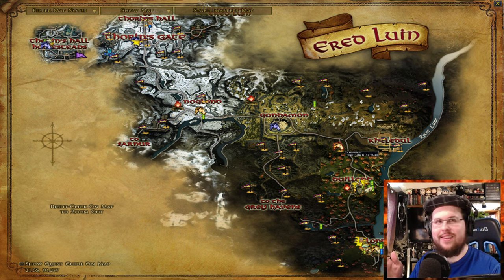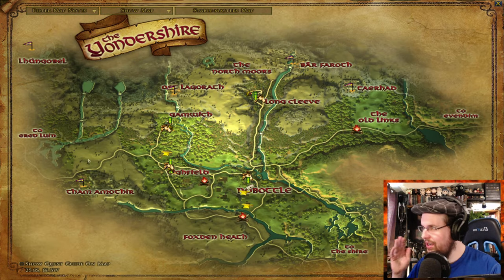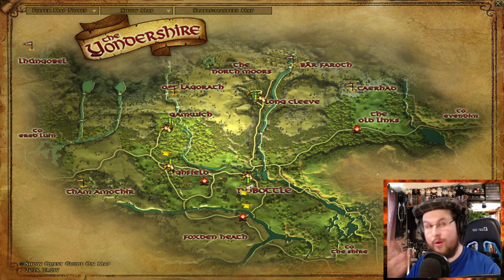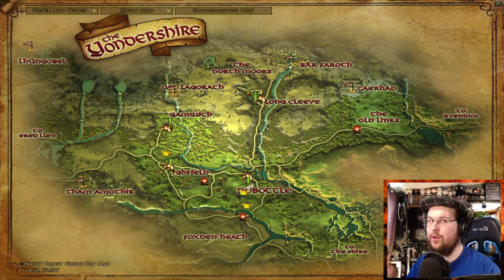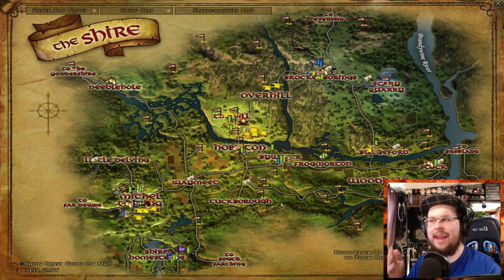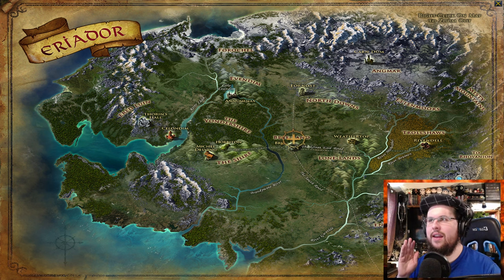My next suggestion: skip over the Shire. At this point, the chapter quest is going to tell you to go talk to Aragorn in Bree. They just added Yonder Shire — you could quest there, but I haven't quested there with a low-level character and I won't be giving paths for it. Move straight over to Breeland. You won't need to go to the Shire unless you want to — the quests in the Shire, Ered Luin, and Archet area in Breeland are all about the same level anyway.